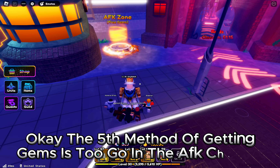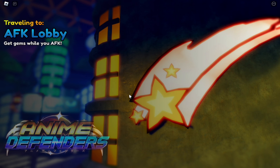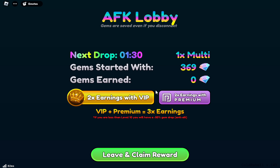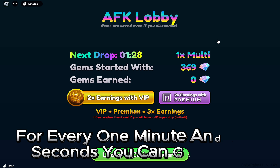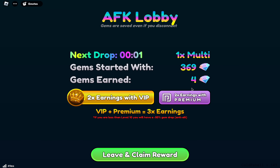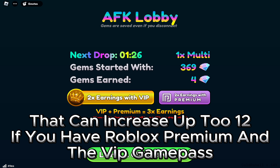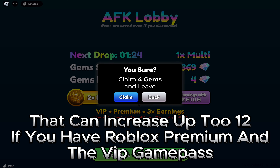The fifth method of getting gems is to go in the AFK chamber. For every one minute and 30 seconds you can get four gems, and that can increase up to 12 if you have Roblox Premium and the VIP game pass.